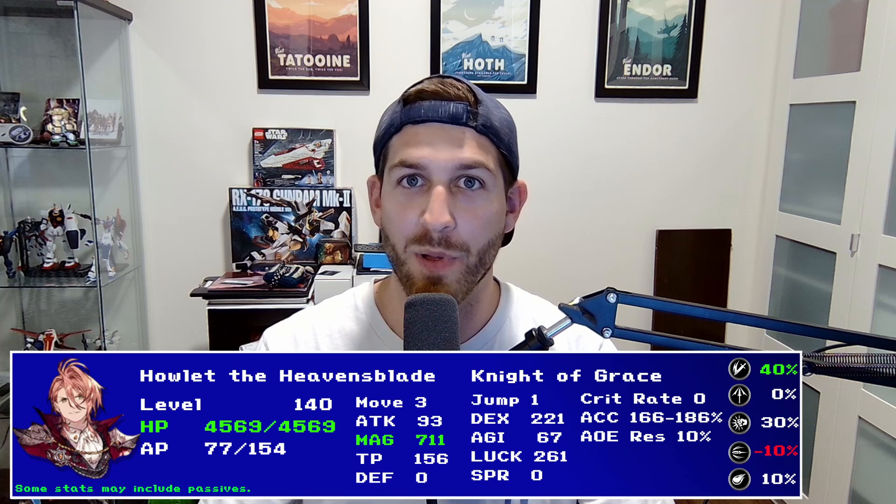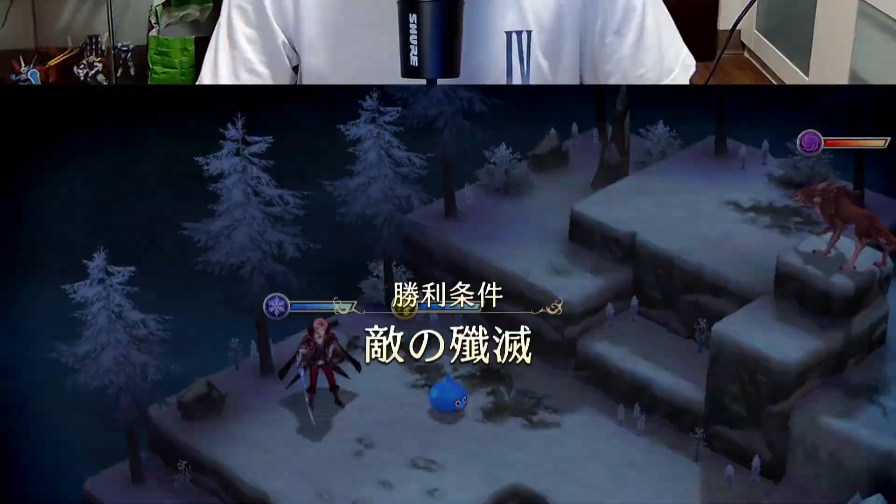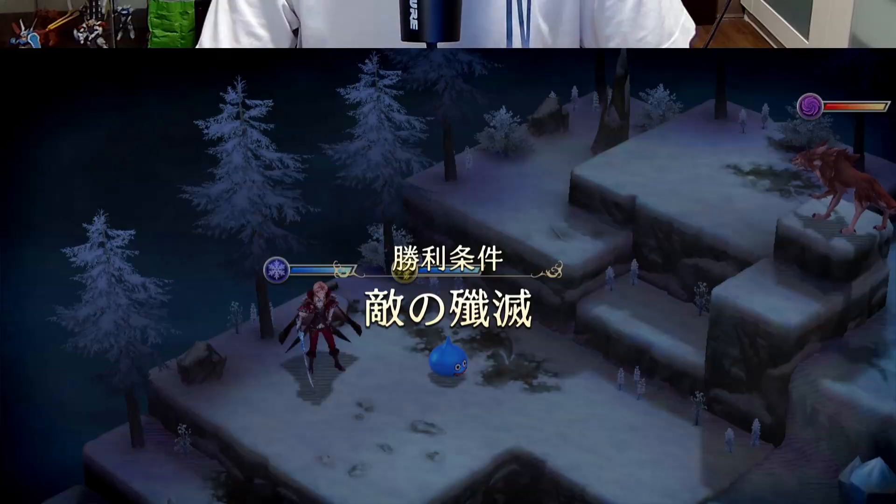Howlett the Heaven's Blade is the next of many 100 cost units in War of the Visions. Besides having an epic name, Howlett also has access to a very unique kit. In this video, I'm going to share some important information about Howlett so that you can decide whether or not you should be pulling on his banner. I'll be upfront — I don't think a lot of people are going to be pulling for Howlett. He's just not going to be a game breaker and is missing a lot of the features that are staples in competitive units, but at the same time he's very unique and brings a fresh idea of how to be competitive in the current meta.